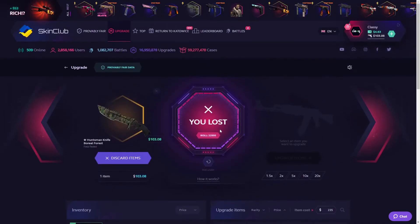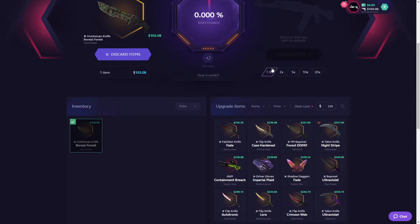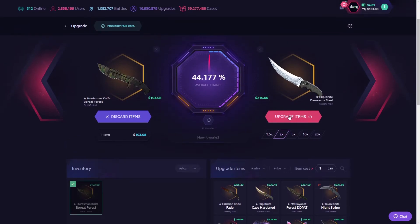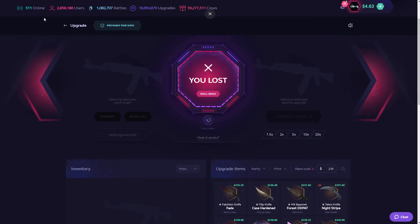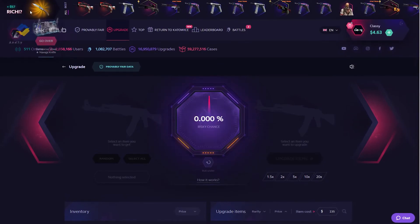We're down to our final item. Let's do a 1.5x and a 2x, and then a 1.5x for $210 exactly — going for a Flip Knife Damascus Steel Factory New at $44.17, 7% chance. It pulled the e-brake hard at 89 — I could have gone over on like a 10%. So annoying, but sometimes that's the way she goes.